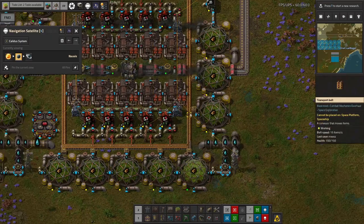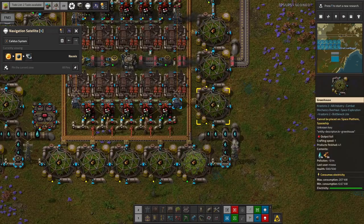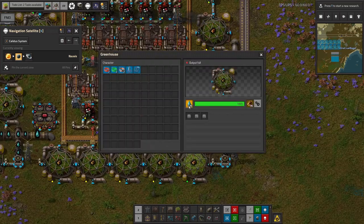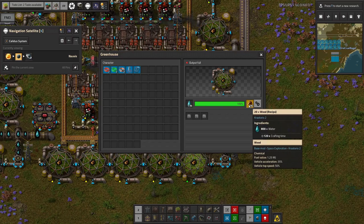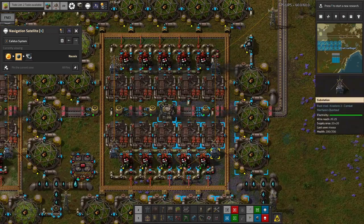It's a relatively slow recipe. It takes in water and produces wood - it turns 800 water over 120 seconds into 20 wood. So that's creating all of this wood on these belts around here.